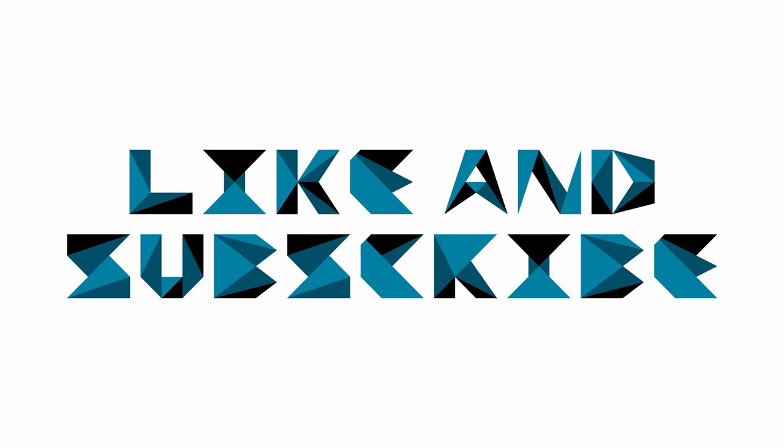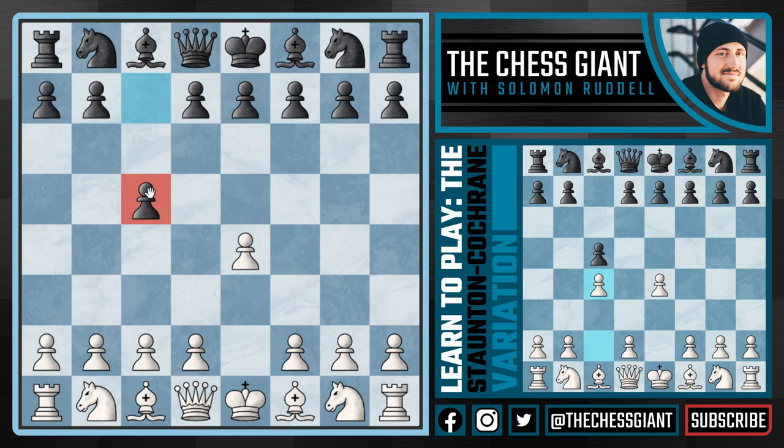Welcome to Chess Giant. This is Solomon Riddell, and today's video is for e4 players trying to find a strong response against the Sicilian Defense, which is Black's most popular option against e4. There's nothing wrong with playing knight f3 followed by d4 with the main line, however chess players often don't want to do this because Black is usually very well prepared. In today's video, I'm recommending the move c4 with the Staunton-Cochrane variation.